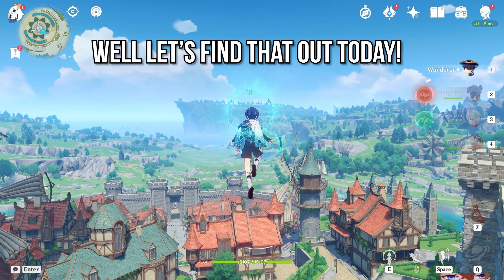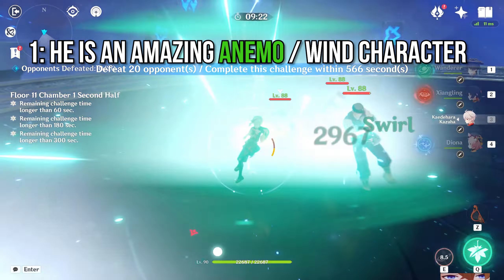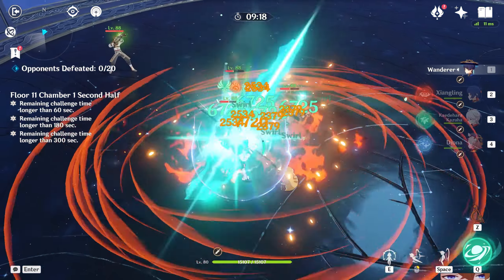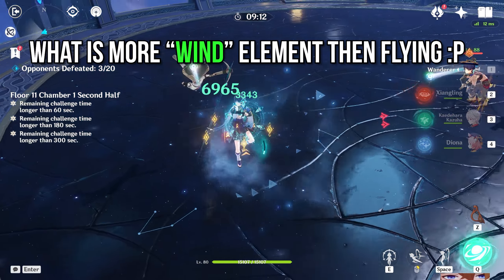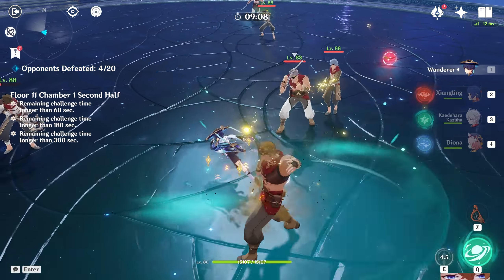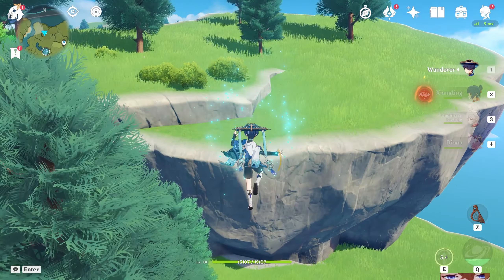My first point is that Scaramouche encompasses what an Anemo damage dealer should be, same with Xiao. He is very nimble and very quick. Anemo resembles the element of wind, and wind is fast, quick, and about mobility — and that's what you'd really like to see in an Anemo unit.